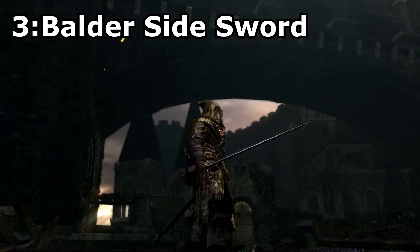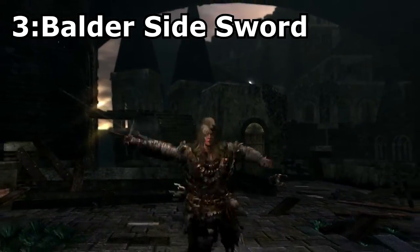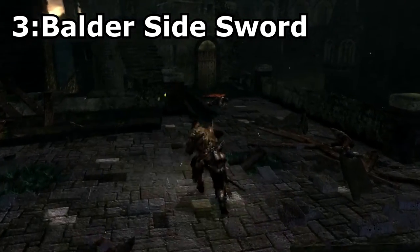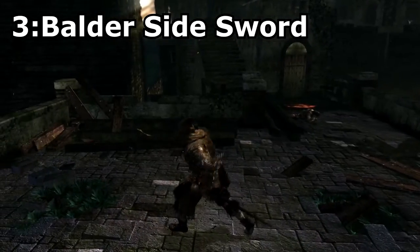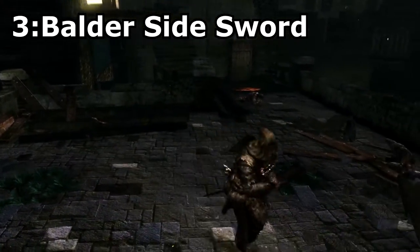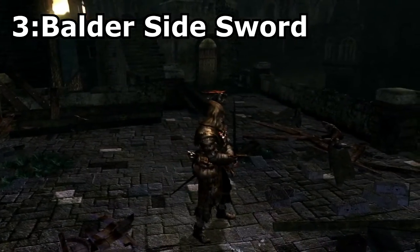Balder Side Sword, a very rare drop from the Balder Knights in the Undead Parish and Sen's Fortress. This sword is arguably the strongest in the game for dexterity builds due to its fantastic scaling. The sword also looks pretty cool and unique because it kind of looks like a mixture of a rapier and a sword, and this is only made more apparent in the moveset which features a lot of thrusting. I didn't include this weapon on the list because I just felt it looked a bit too boring.